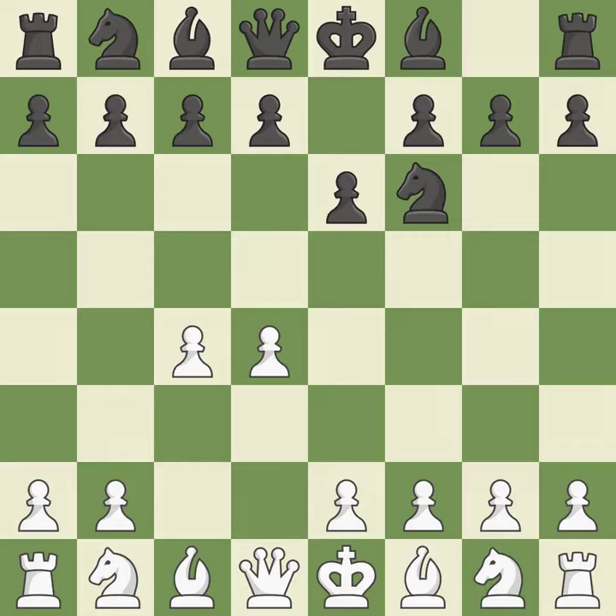The move e6 creates a line for the dark-squared bishop, sets up a rapid castle, and prepares to push a pawn to d5 and recover the piece if it is taken. Nc3 develops the knight to fight for the e4 square and to control d5. In the Nimzo-Indian defense, Bb4 pins the knight on c3, preventing it from moving or protecting e4, and threatens to trade, disrupting white's pawns after bxc3.